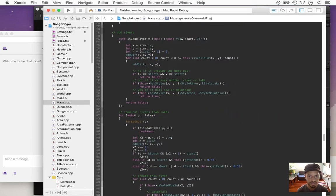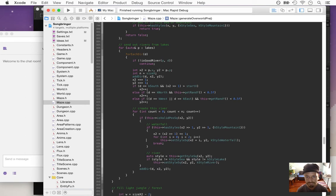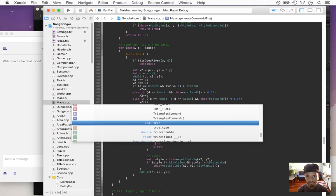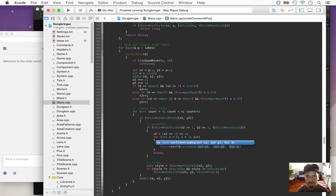As the maze generator is doing its rivers, it sends out rivers, and as it gets to edges it creates waterfalls. We want to mark the two areas to the north — the two quadrants to the north — as already traversed, so that the maze generator considers those as being used up. This will use up those two positions so that you can't walk north.